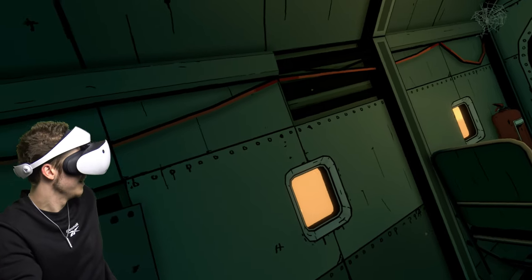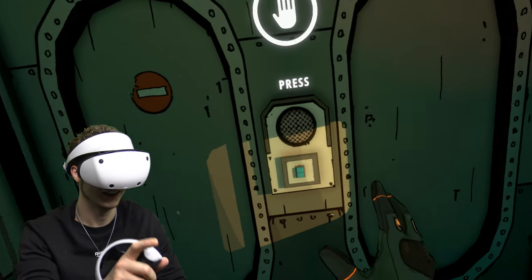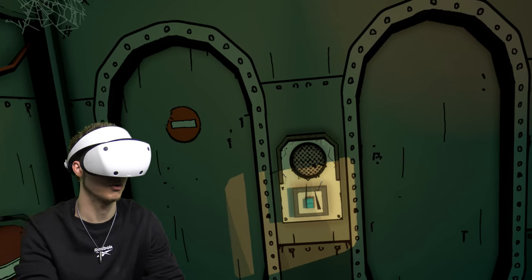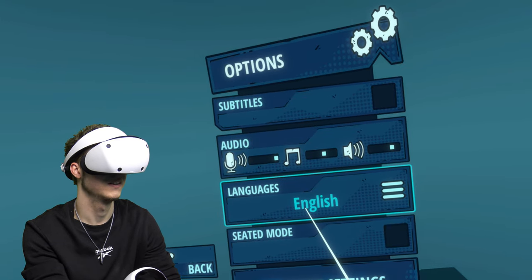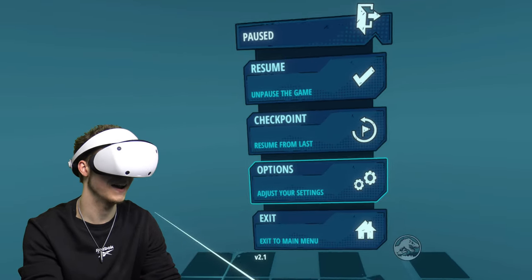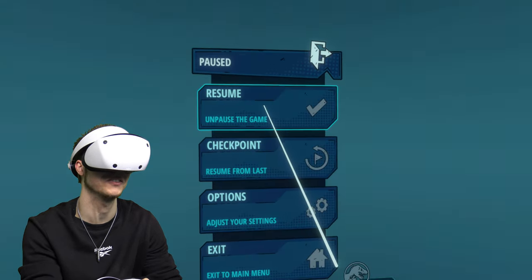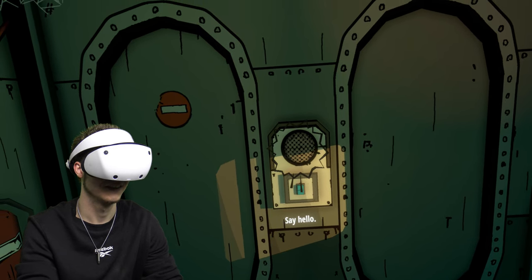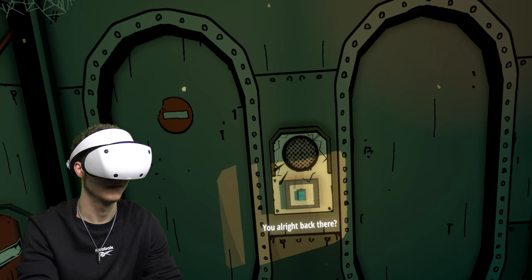Here we go — looks like we're in the sky at the moment. We're on a plane. I didn't put the subtitles on — sorry about that. I think she said 'Hey Sam, it's Mia.' Before landing, you met the pilots, right? Say hello. Hey, I'm Carlos. Do not distract me. Sorry we didn't get a chance to speak at the jetty. It's a miracle she's still airborne.